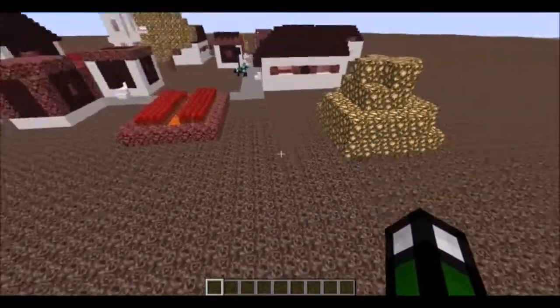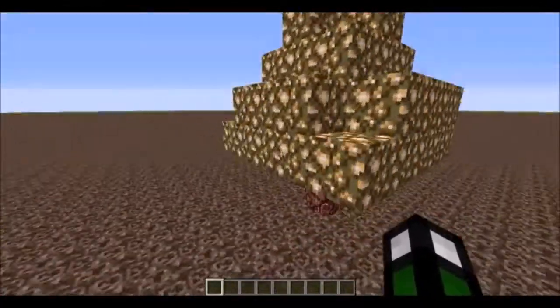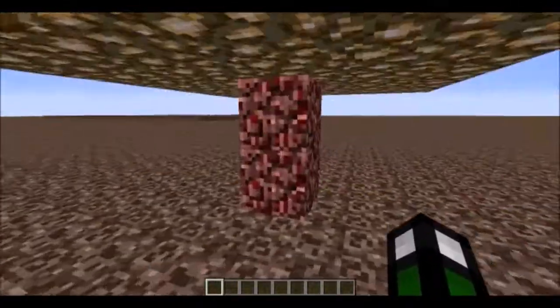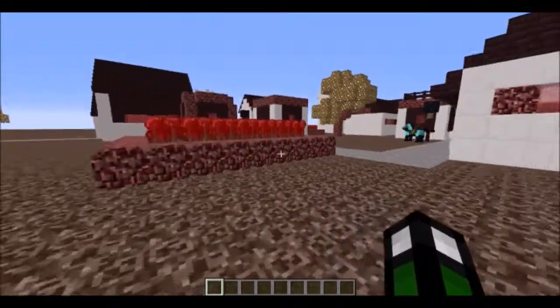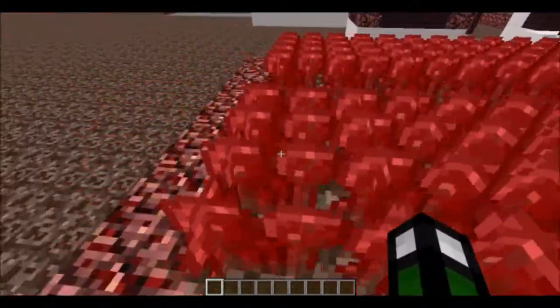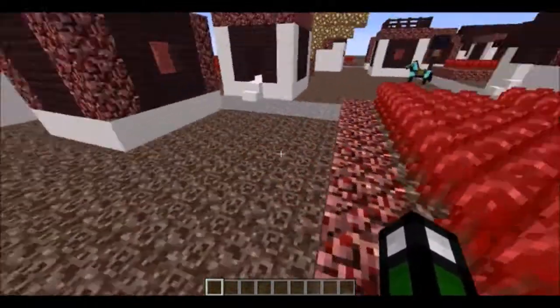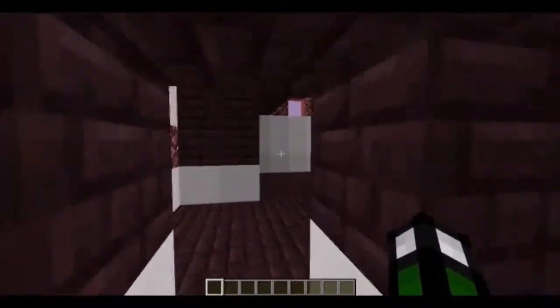We start on soul sand and we've got these custom sort of nether trees with nether rack as the actual wood and glowstone as the leaves, which looks awesome. And instead of wheat and carrots and all that, we've got nether wart with lava, which looks awesome.